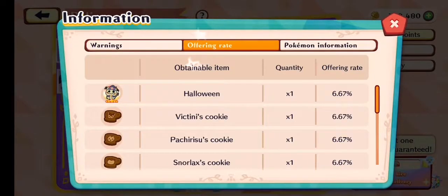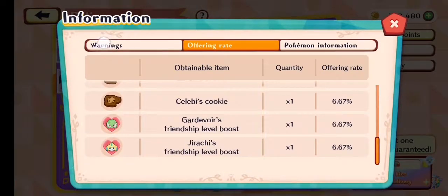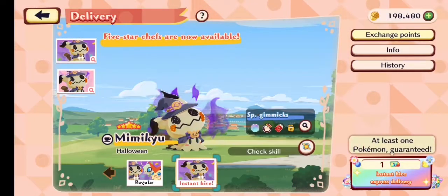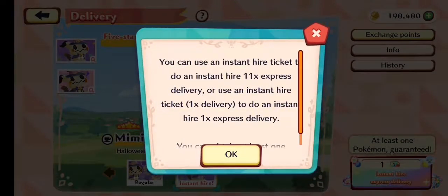Let's actually take a look at the offering rates. It says something about that — or use an instant hire to do an instant — you can obtain at least one Pokémon.